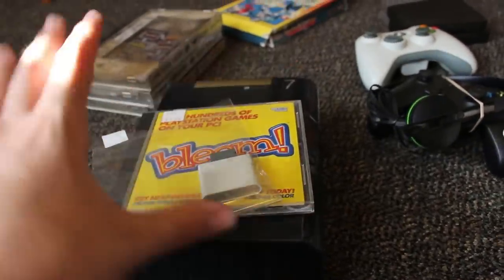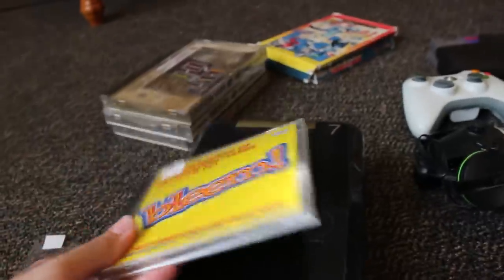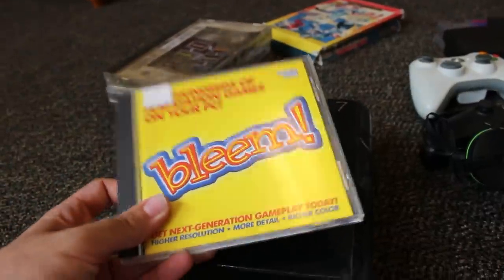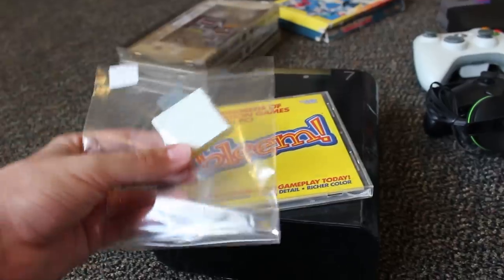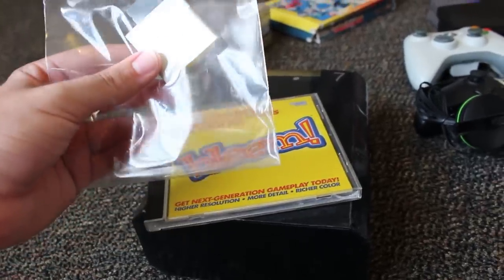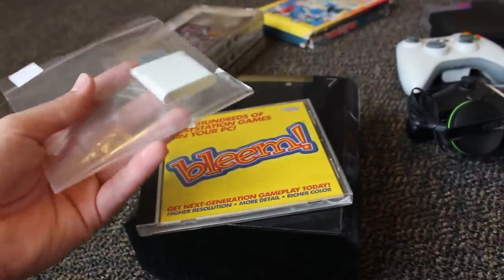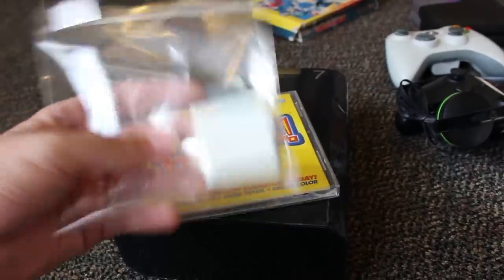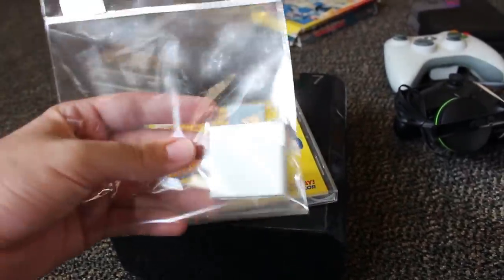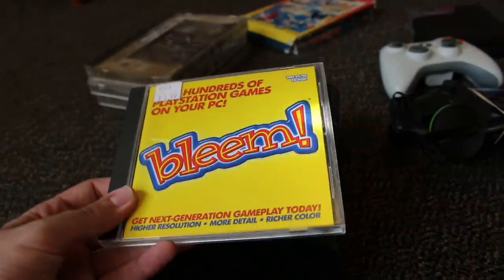So I ended up picking this up. I also got Bleem. The memory card I bought because there's something I want to try out on it — I'm not going to say what it is. If it works, I'll make a video over it. If not, I have some obscure, rare, no longer used Xbox 360 merchandise. Bleem is pretty interesting — it came out in like 1998-1999, uses Windows 95 and 98, and is a PlayStation emulator that you could actually buy.